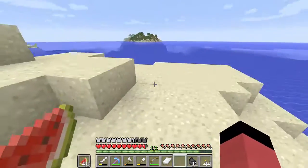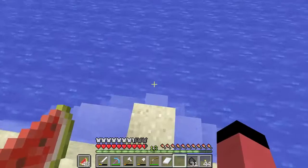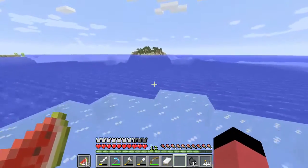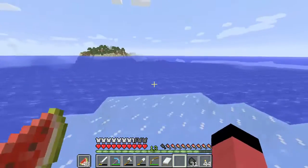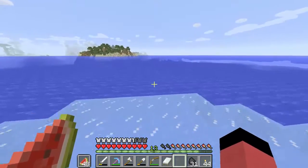This is the best episode ever. Seriously, we got fortune 2 and a frost walker. Frost walker is going to be very useful for crossing rivers and lakes and everything, and maybe oceans like this distance.